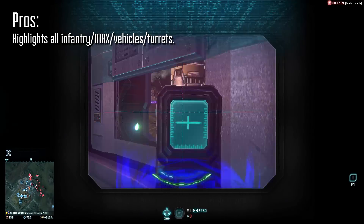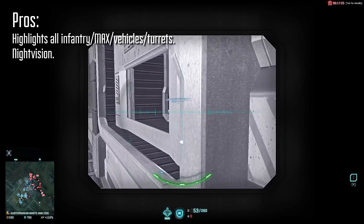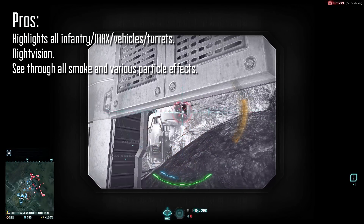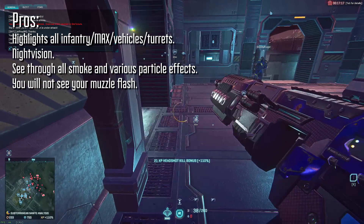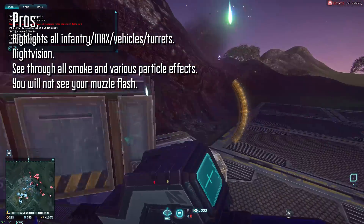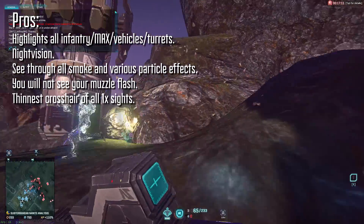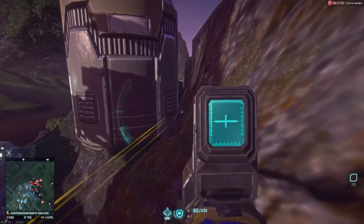While looking through the scope, in addition to being able to see more clearly at night, you'll also be able to see through all types of smoke, as well as certain particle effects created by various weapons and explosions. You also won't be able to see your own muzzle flash, even if you don't have a suppressor or a flash suppressor equipped on your weapon. And lastly, it has the thinnest crosshair of any 1x optic.